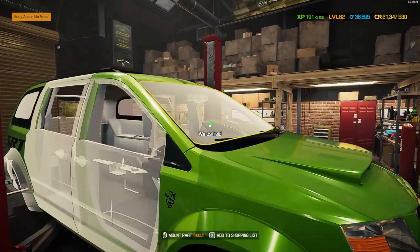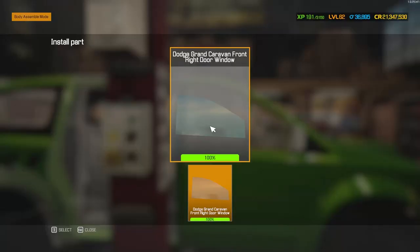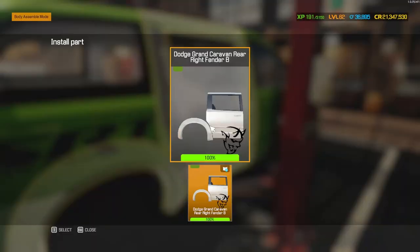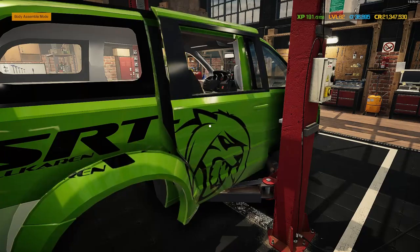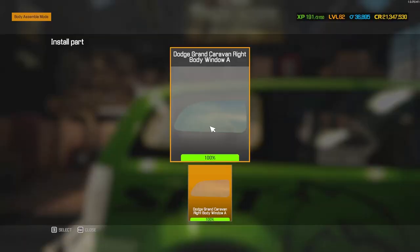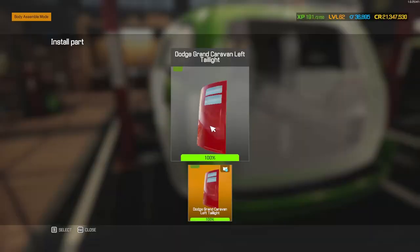Headlights back in. Windshield in, with the door - let's get that finished, door and mirror all replaced. Rear door - this one does have the fender, so you do have to go with this one if you want that wide body effect. Looking pretty sweet. Let's get all of this back in: tail lights, rear bumper.